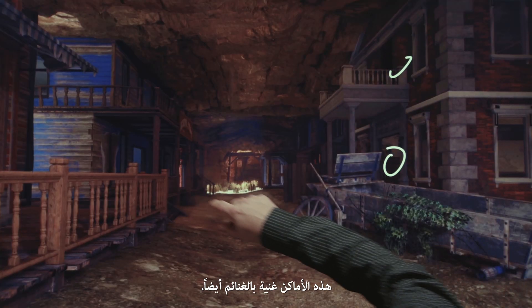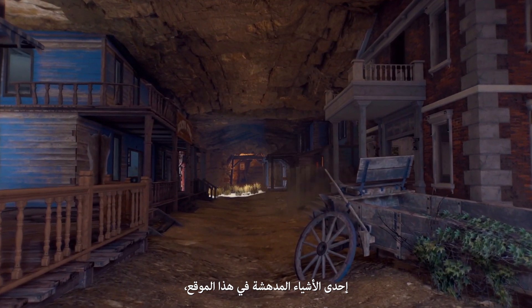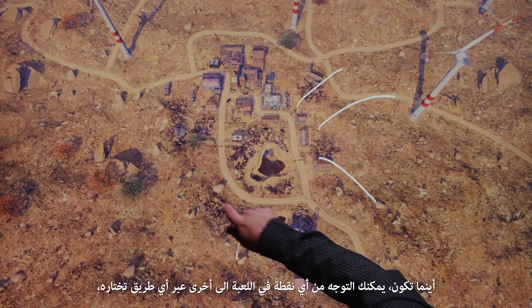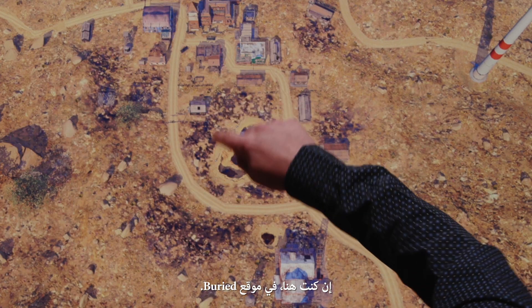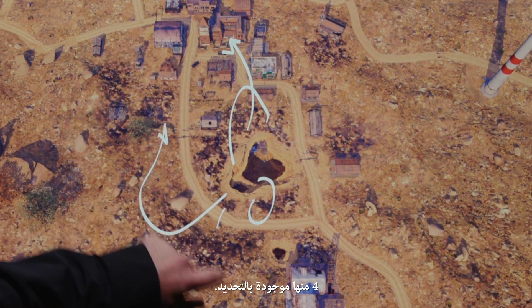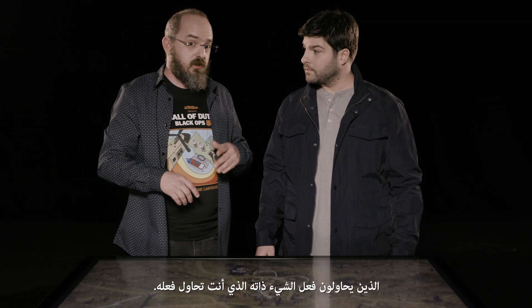You're going to be able to weave in and out of all the really unique buildings from Buried, and there is loot in all of these places — and lots of it. One of the fascinating things about this destination is that every other destination in the game, you can eject from anywhere and head anywhere. But in this particular destination, if you're down inside of the Buried area, you can't just eject out. You've got to go to a particular exit, of which there are only four.